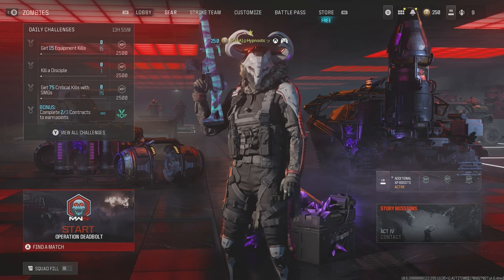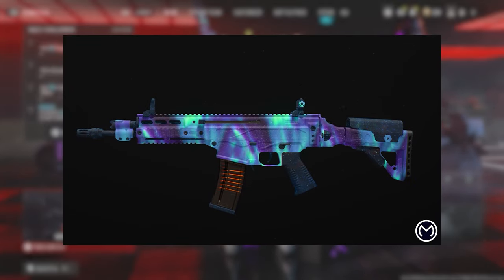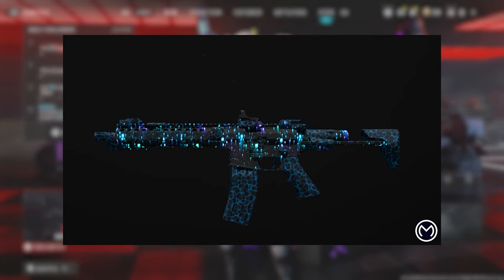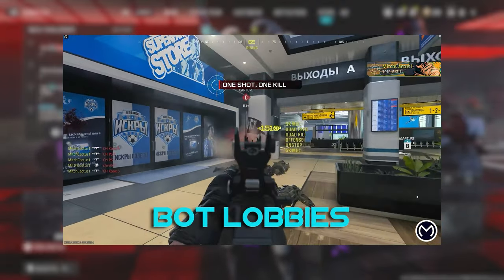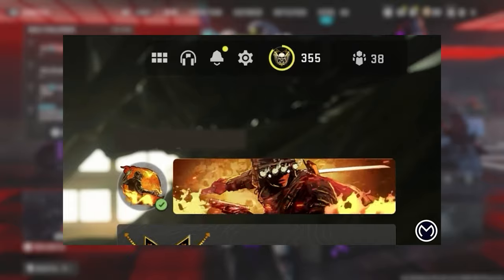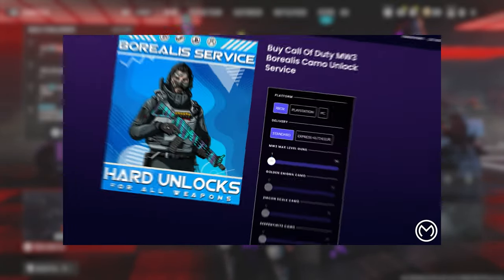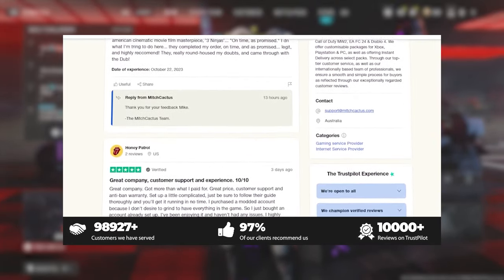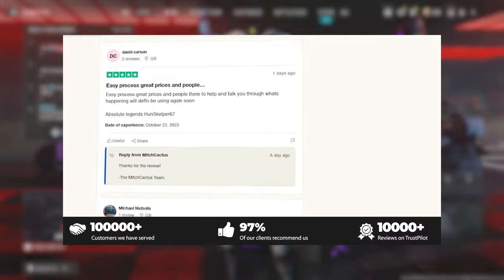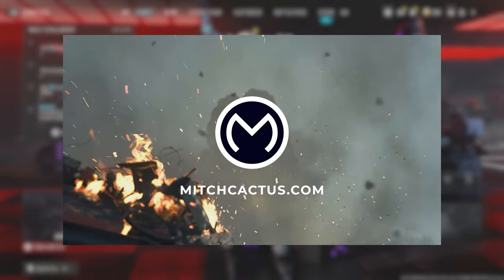Before we get into the build I'm using for the Holger 26, I want to take a moment to thank Midge Cactus for sponsoring this video. If you're interested in unlocking the Interstellar and Borealis Mastery camos, or you want to play in easier lobbies to quickly level up weapons, or you're a zombies player interested in unlocking all schematics, check out MidgeCactus.com. They have over 10,000 reviews on Trustpilot and are the safest and most professional Call of Duty service out there. Use my code HYPNO for 5% off.